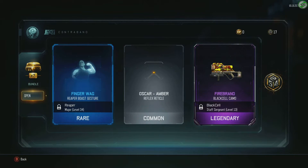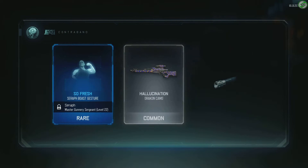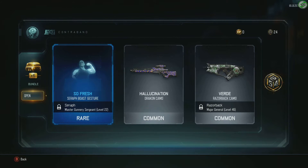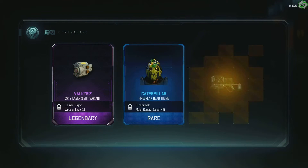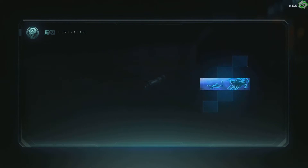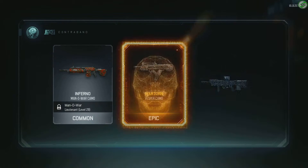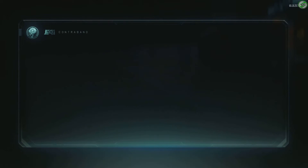Come on - firebrand black cell camo, seven crypto key bonus. Come on, we need more weapons. Nothing there. Storm black cell camo. Okay, we have five left, come on give me another weapon. Three crypto key bonus, nothing spectacular in there, four more to go.